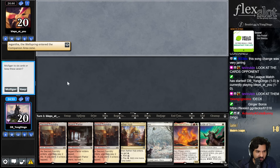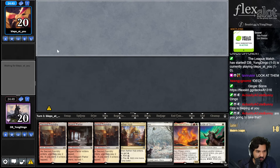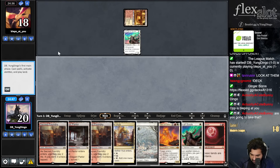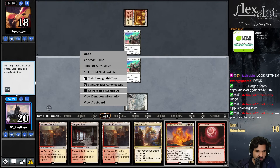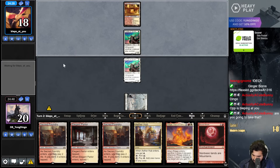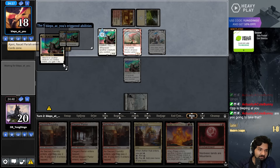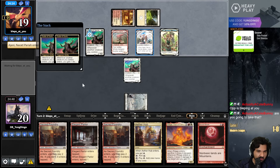Why does my deck comprised of mostly lands have so many lands in it? I guess I keep this - I'm not thrilled with it though. I kind of have to. I mean, they're probably gonna have the better Boros start than me. Guide of Souls, Blood Moon - perfect. Guide of Souls go. Amped Raptor turned into Ajani. Oh this is fine. No, no - this is fine. Everything is A-okay.